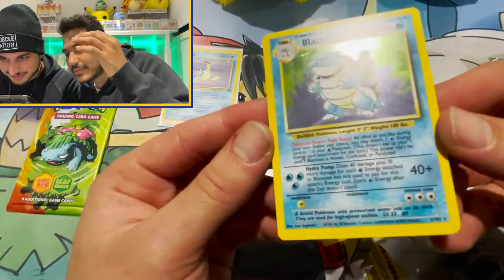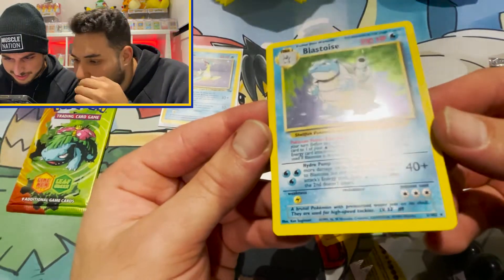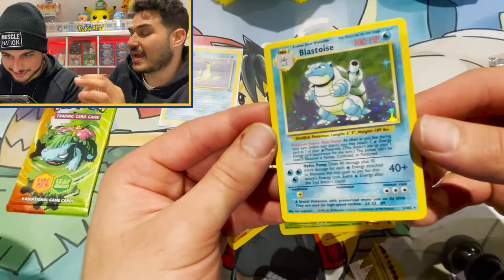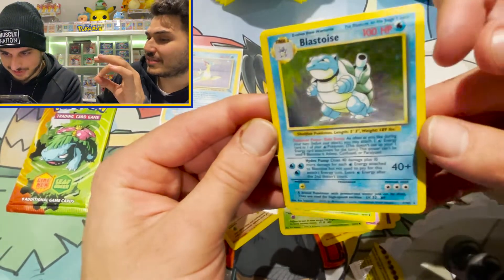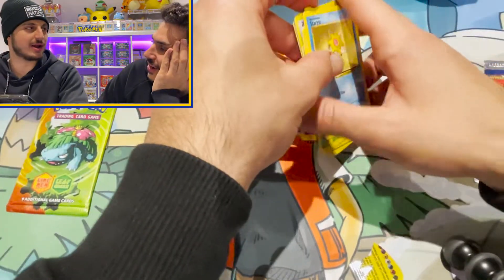It's weird because it looks like there are kind of lines going across. I know you guys can see it from home — it could be. It looks like there are lines going across, I don't know if that's part of the actual card. That's the second time we've pulled a Blastoise — we'll have to compare it to our other one, Joey.